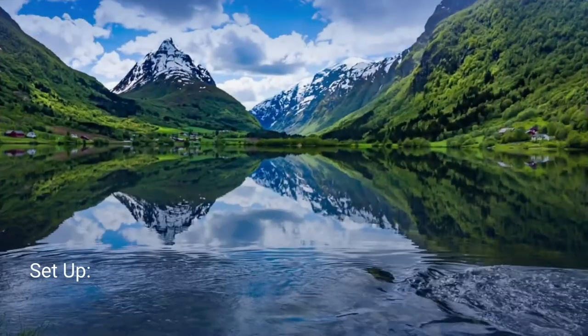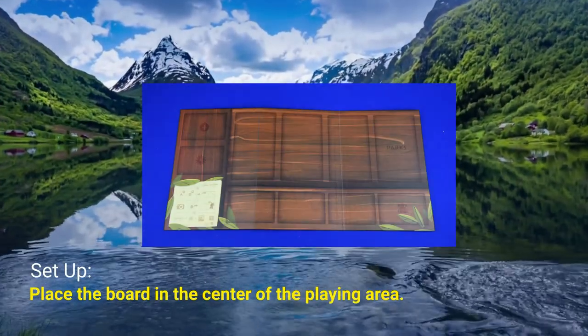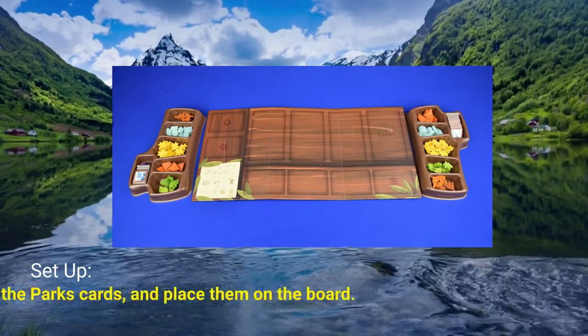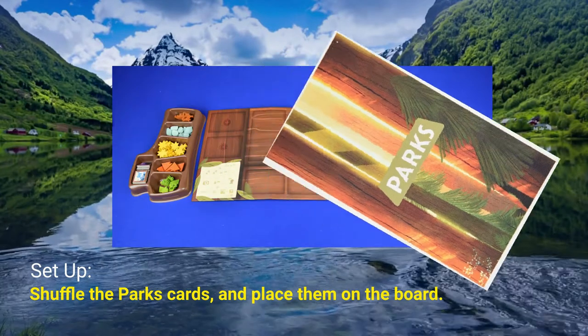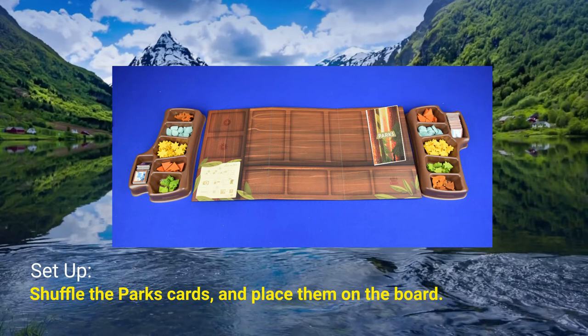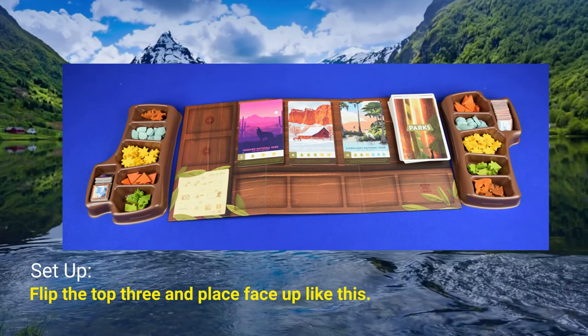To set up, place the board in the center of the playing area. Place the two trays on the opposite sides of the board. Take the park cards, shuffle them, and place them face down on the area of the board marked for them. Take the top three cards and place them face up in the designated slots.